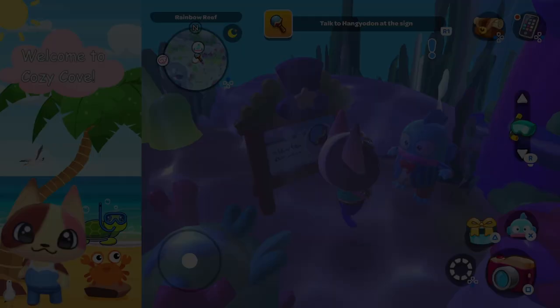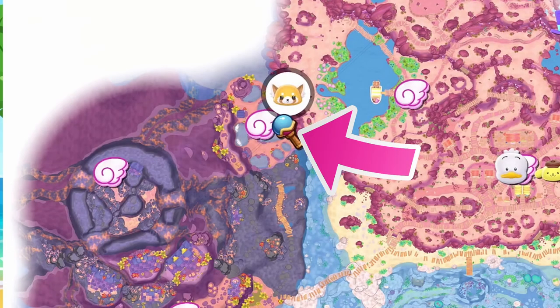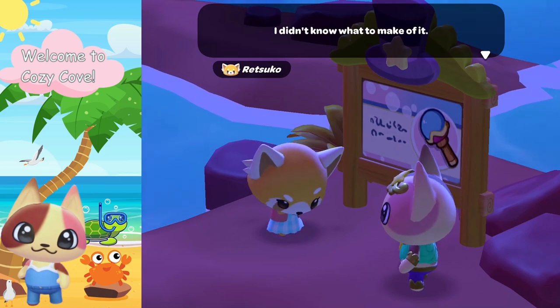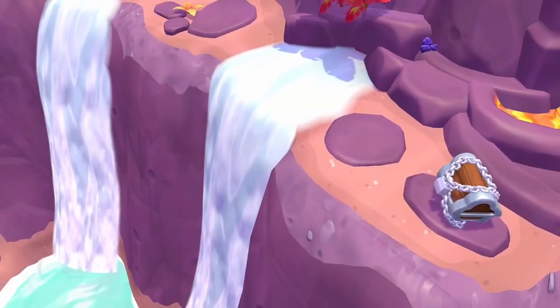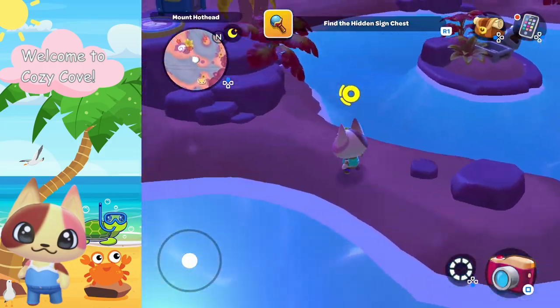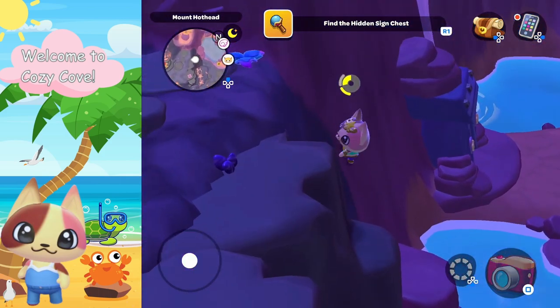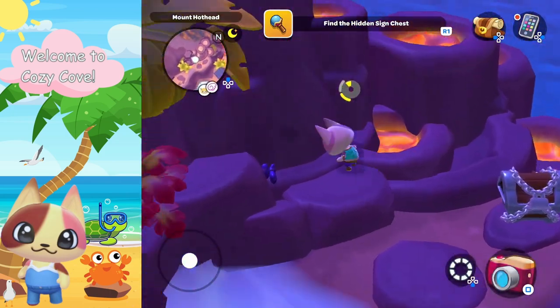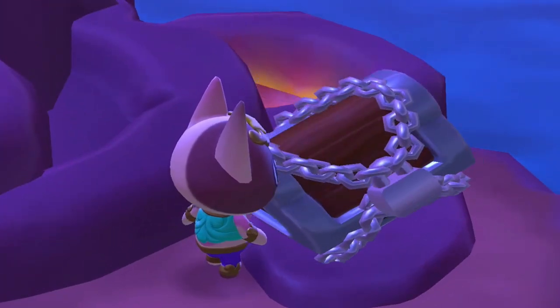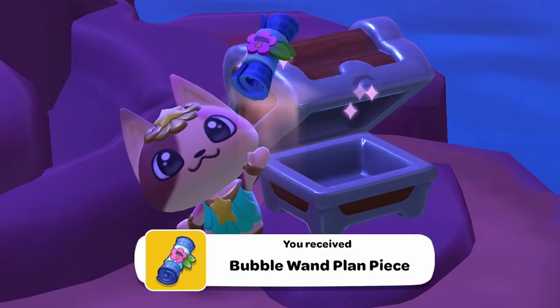Now we have to talk to Hangry Odin again. Here is the map location of the sign for the second one. We have to talk to Rosuco over at the hot springs — here it is on the map. Just like the first one, we'll get a clue and a magic key to open the chest. Let's find that second one and open it. We get another bubble wand plan piece.